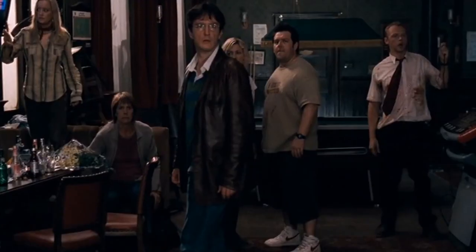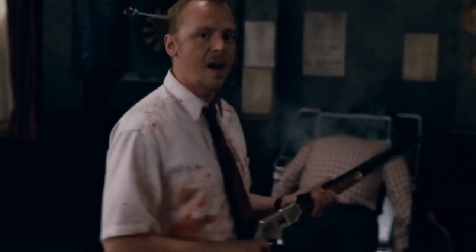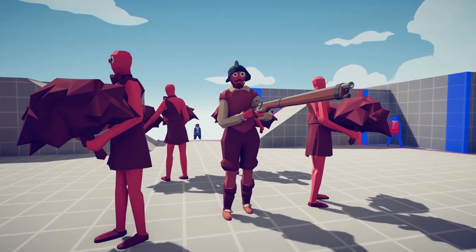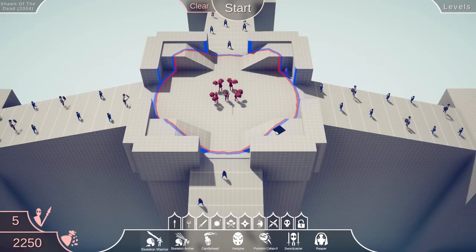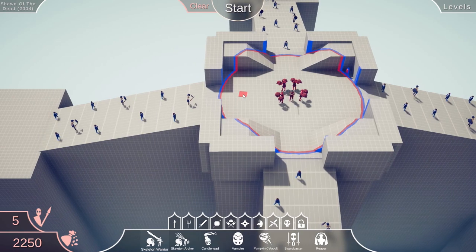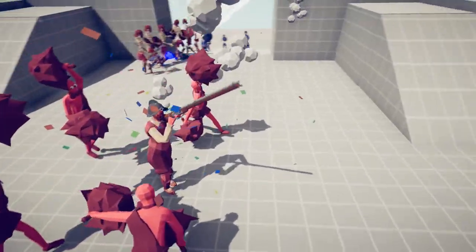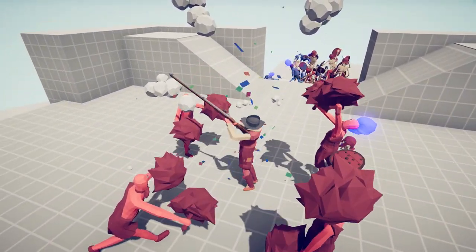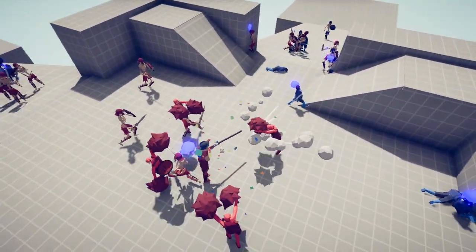Shaun of the Dead! Taking refuge in the Winchester has not gone according to plan, as Shaun and the group find the pub surrounded by zombies trying to break in with nothing but the gun from above the bar to defend themselves. We're using no other ranged units — we've got the Winchester and all of the crew, and they're all going to help load it. Who can five people operate one gun? We kind of got to delay them. Too many cheerleaders on the gun means that it fires faster than it can aim.